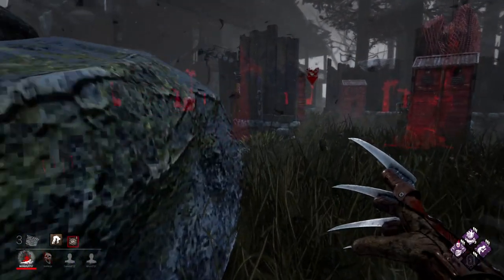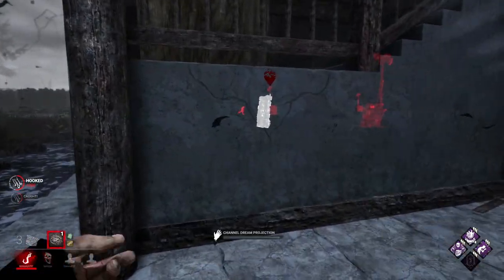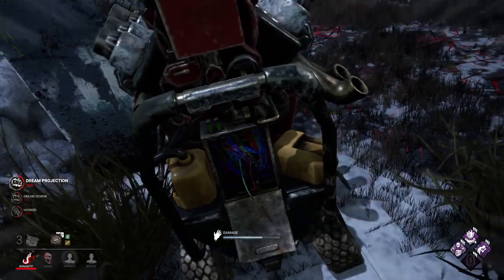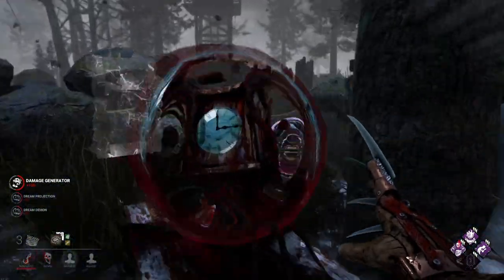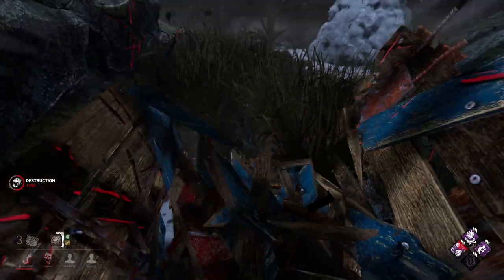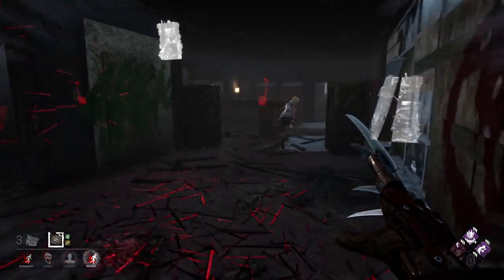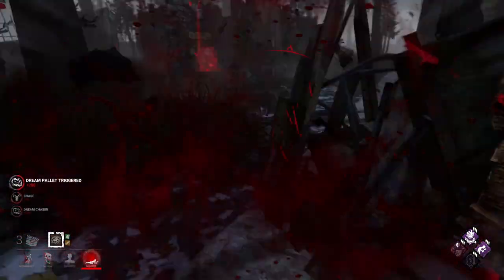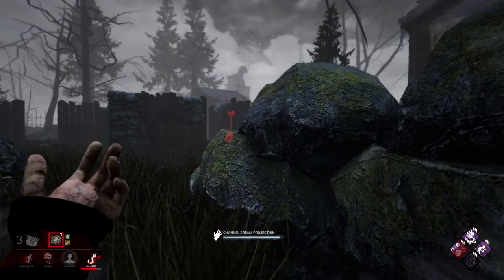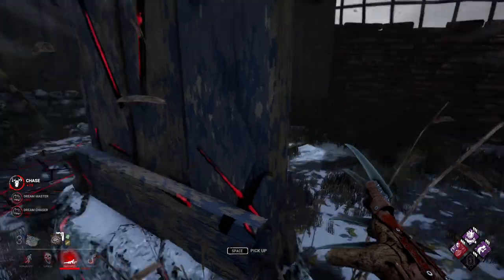First, I really enjoy using this perk with Freddy. You can use the visual indicator from Dragon's Grip to know when a survivor has returned to an affected generator, then teleport there with Freddy's power and immediately down them. Here, I hook a survivor and teleport to a generator, but I'm not able to catch this Yui. However, I have a trick up my sleeve since I activated the perk on the generator they were repairing. A little bit later, I hear a scream and get the flash of the visual indicator while chasing Cheryl. I get a second hit in and hook Cheryl before turning my attention back to Yui. I use my teleport ability back to the same generator and, since she is exposed, I easily put her into the dying state and get another hook.